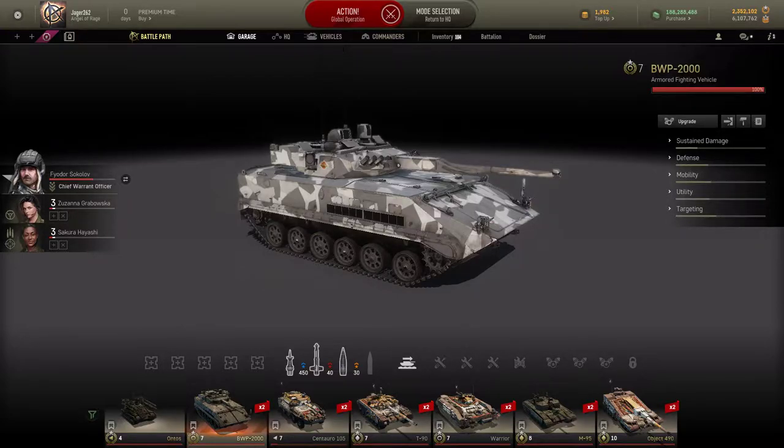If you are interested and invested, the BWP is pretty fun, the Antos is of course fun, and if you want to go all the way or you're already almost there, the Object 490 is pretty cool too. That's about it - just a quick video to show you the Age of Rage reward vehicles now that I have all of them, even though the three here are just skins and not actually reward vehicles; you have to buy them in the game and then you just get a skin for them.